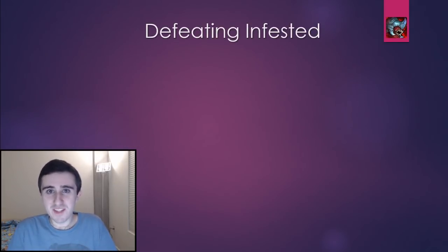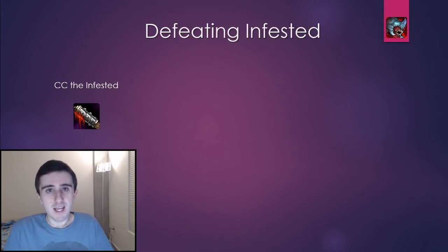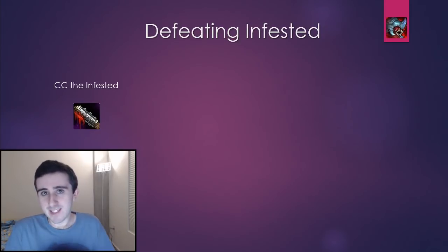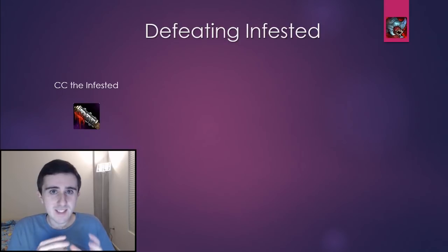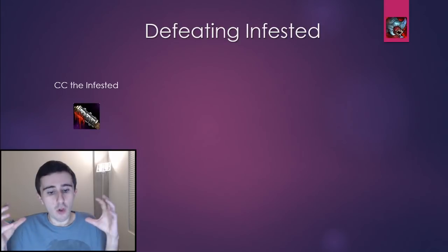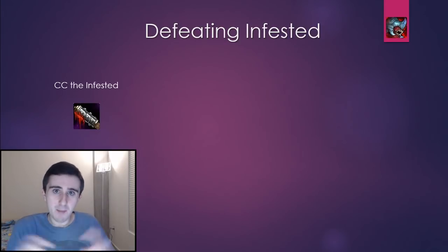So let's talk about your main tools to defeat the Infested affix. The big one is crowd control, and there are a bunch of different ways you can use it against this affix. The most obvious one you're going to see executed most often in pugs is pretty simple: you crowd control the Infested, you kill all the other mobs, and then you go kill the Infested. One advanced tip is that sometimes you can keep the Infested mob crowd controlled and wait until you've done this for a bunch of different packs, and then pull all the Infested mobs from all those packs simultaneously — that's a little bit more efficient with your damage.